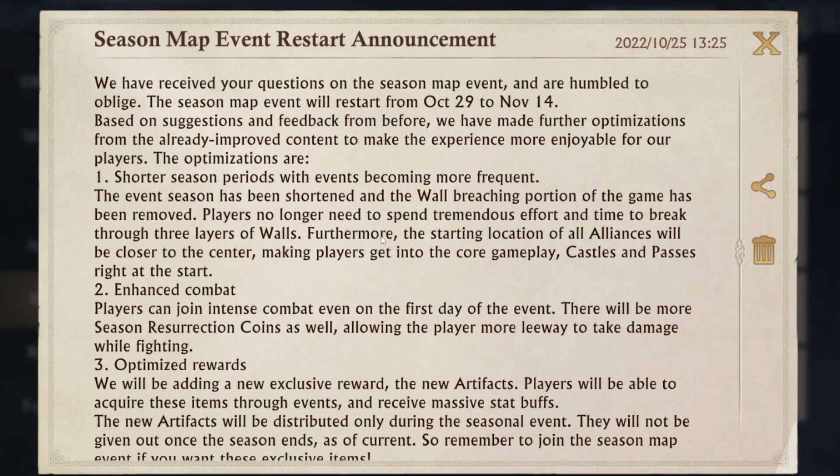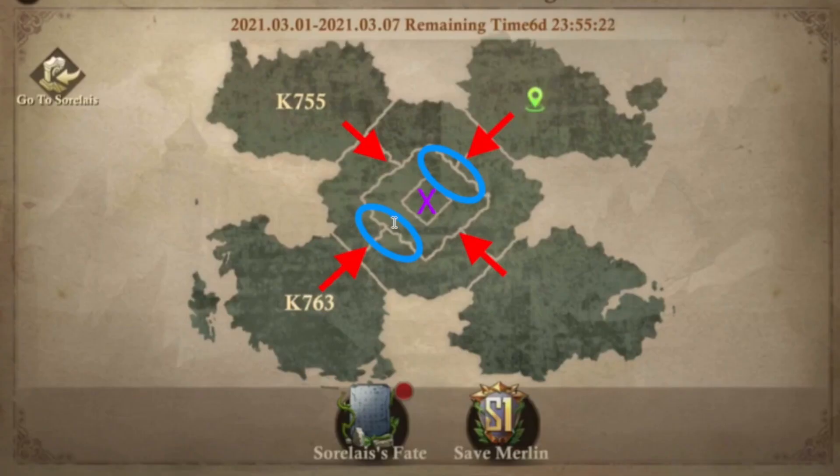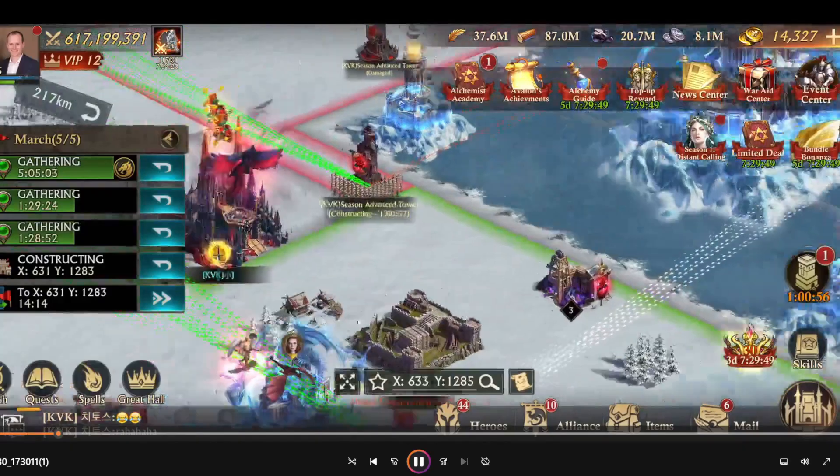If that safe zone isn't there and combat is more intense, we could find a lot of people stuck behind shields. You might have to shield, but you can't take part in combat on towers when you're shielded — that will be the challenge. Do you drop your shield and start building those towers? The quicker you build them, the further you get towards the middle.